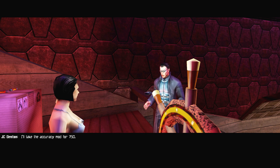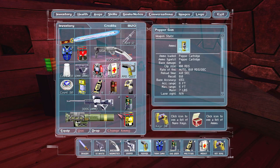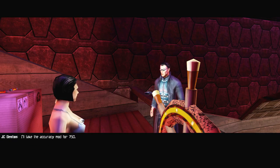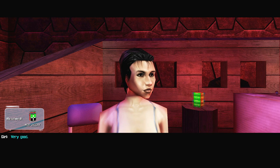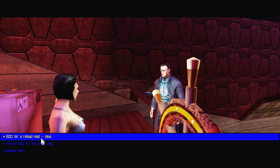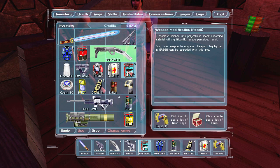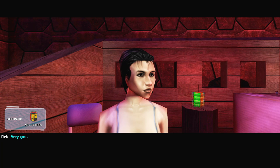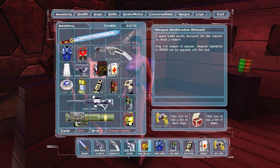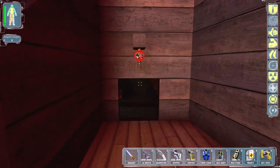I'll take the accuracy mod for 750 — wait, I've got to drop something first. How much money do I have? I have a shit ton of money. I'll put that on there. I'll take the recoil one too — maybe the shotgun could use some of these upgrades. I'll take the reload mod as well — I might as well just take them all. I'm going to upgrade the buckshot — I actually kind of like it, it's fun to use.